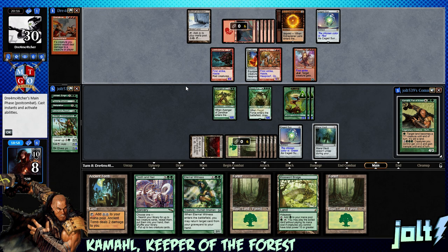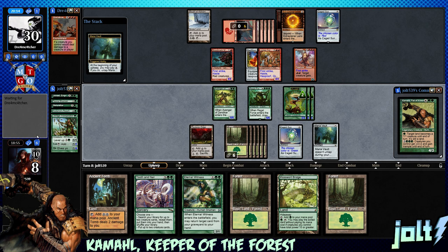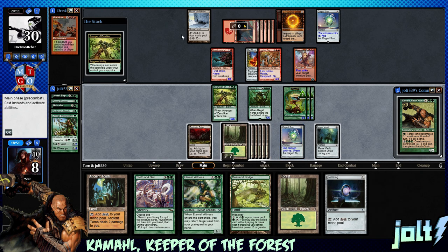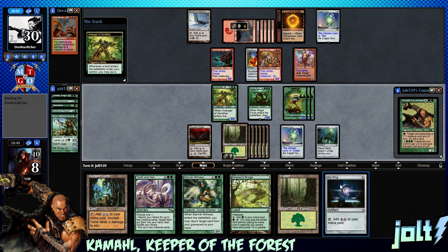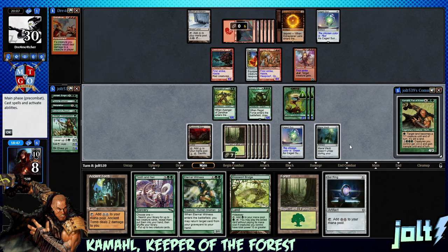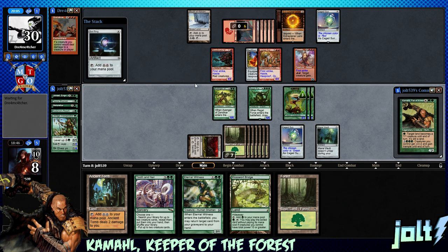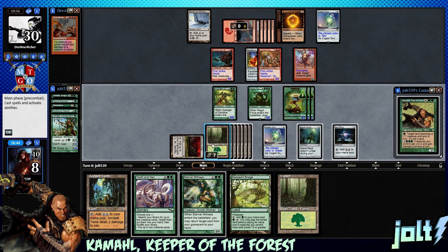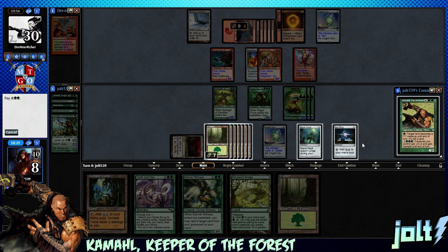Do we have Eternal Witness? We've got Kamahl to turn all our lands into creatures for additional Craterhoof bonus. Not paying for Mana Vault - we're good. Grab Sol Ring, put the forest down, get additional counter on plant tokens, get Sol Ring down. Now we're looking at five colorless mana plus tapping a forest for Tooth and Nail. Let's get Kamahl down to add to that creature count - one, two, three, four, five, six creatures.